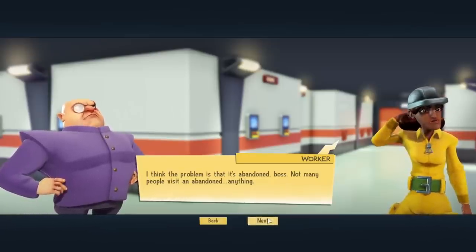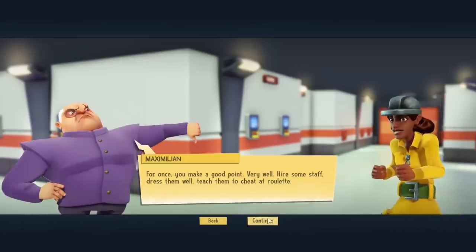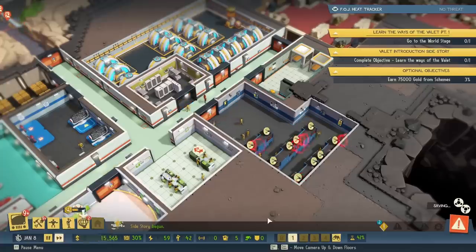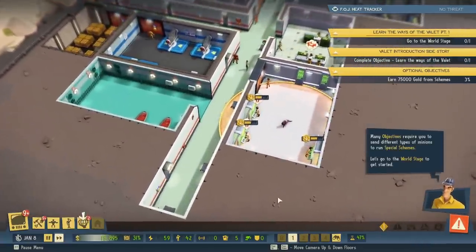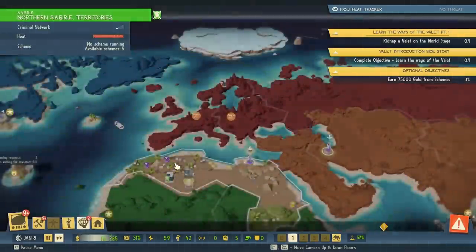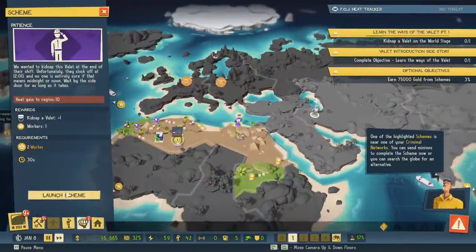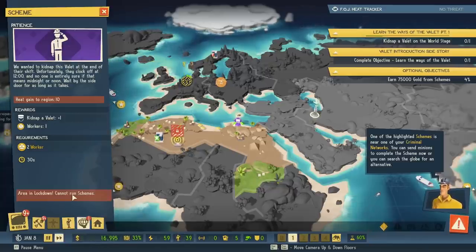I think the problem is that it's abandoned, boss. Not many people visit an abandoned anything. True. For once you make a good point — very well. Hire some staff. Dress them well. Teach them to cheat at roulette. Many objectives require you to send different types of minions to run special schemes. Let's go to the world stage to get started. Let's do it. Launch operation.